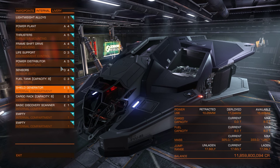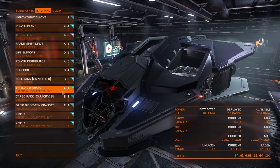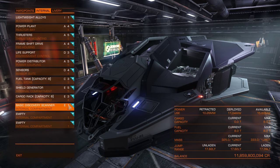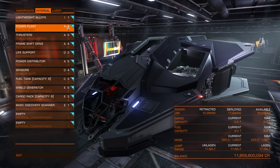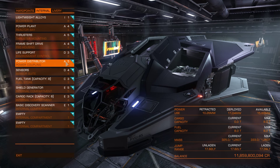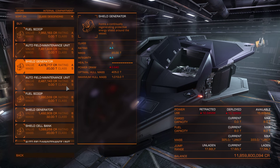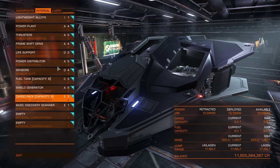Now we reach internal compartments. This ship has 5 internal compartments. One you should reserve for shields — usually the biggest compartment for the strongest shields. You can fly without shields for bigger cargo hold, but you would usually use the highest class compartment for the shield generator. There is only one ship, the Orca, that does not allow you to use the highest compartment for shields — all other ships allow it. As you see I always go for A or D ratings. And on the Vulture, a fighter, you probably want the best shields you can have.